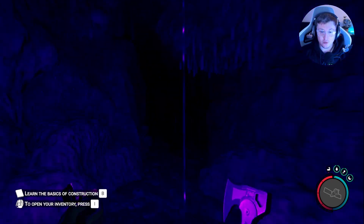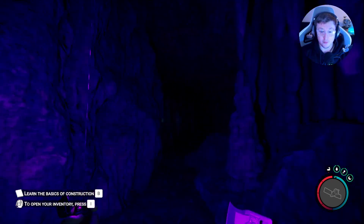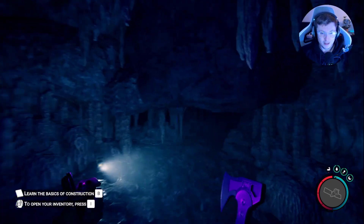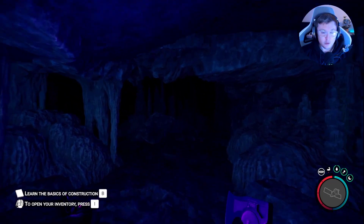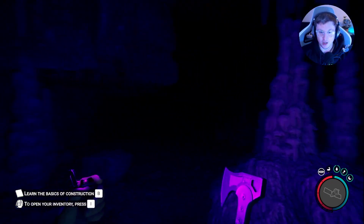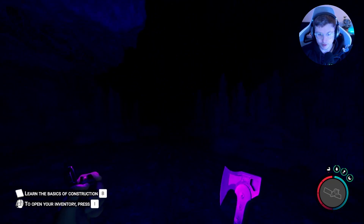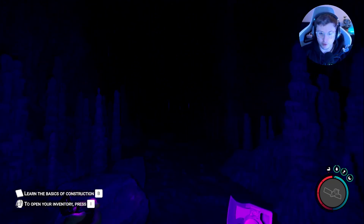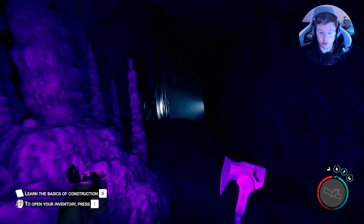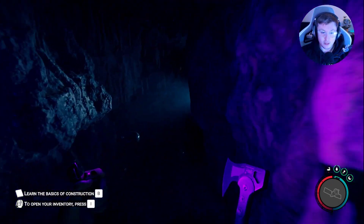We're going to head straight into the cave — be careful of the bats that fly out at you. You will find a few mutants in here that you'll have to fight off, including a finger mutant. We're on peaceful just for this tutorial, but once you've finished those guys off, come straight through.